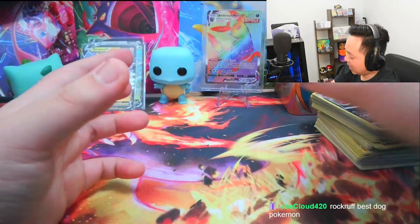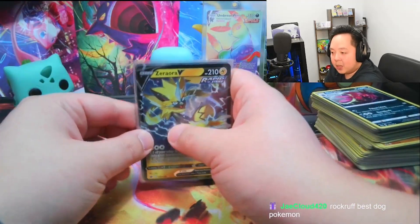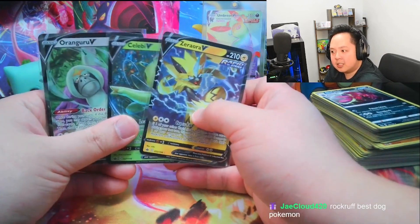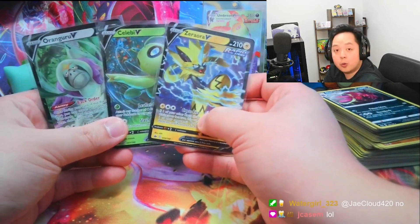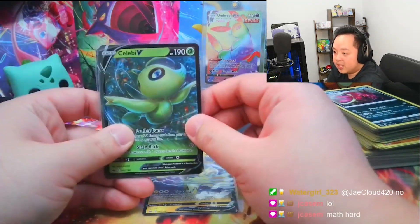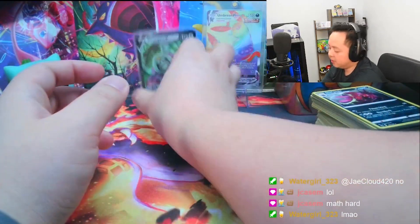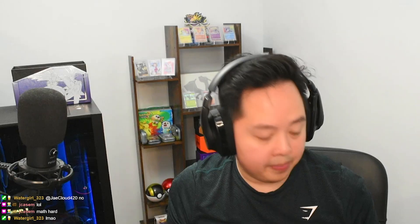Out of 12 packs we got three hits — that's a 25% hit rate. Anytime we're above the 20% hit rate we call that a W. We got the Zeraora V, the Celebi V, and the Orangaroo V. No alt arts from the Chilling Reign, but we're happy with the hit rate. In the comments below, let me know what your favorite Poké Ball is — mine is the Quick Ball, not for aesthetics but because throwing it first turn and catching that Pokémon right away saves a lot of time, especially when you're farming. Don't forget to like and subscribe — I'll see you guys next week for some Crown Zenith products.